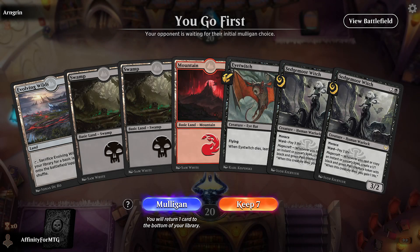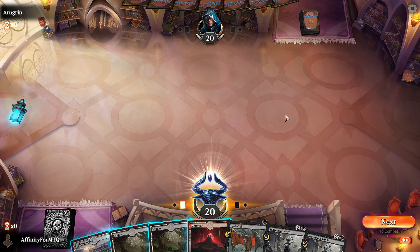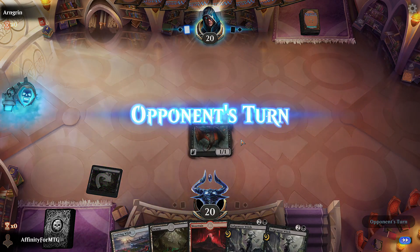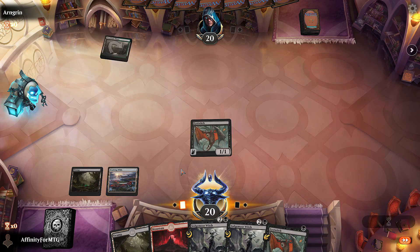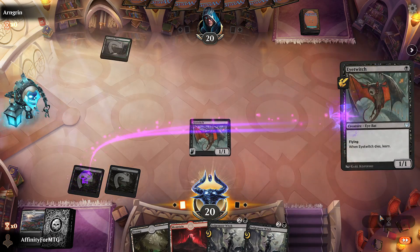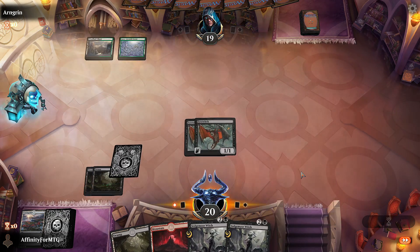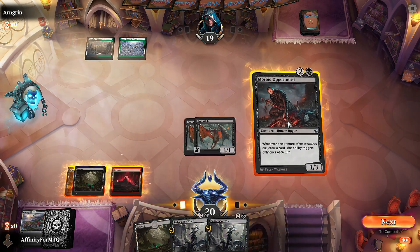This hand is weird but I guess it's fine - we have two Sedgemoor Witches which could be pretty good. We'll play Eye Twitch, then crack the Evolving Wilds next turn, get a swamp. Eye Twitch, attack for one. We get Sedgemoor Witch next turn but we don't have any spells. This draws us cards if they start killing my creatures so I'll play that first. Opponent's also playing Sedgemoor Witch.